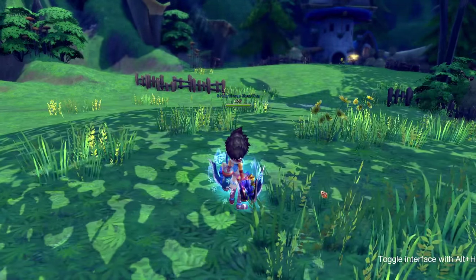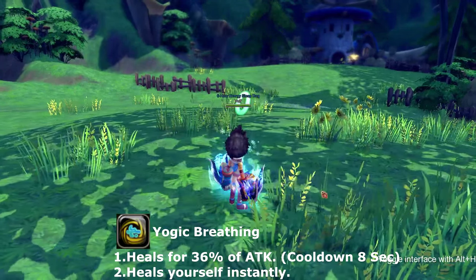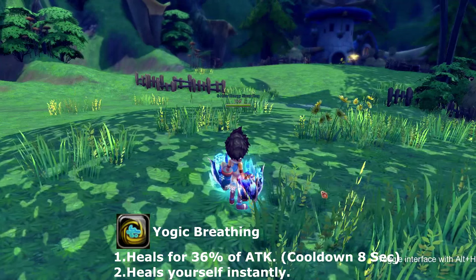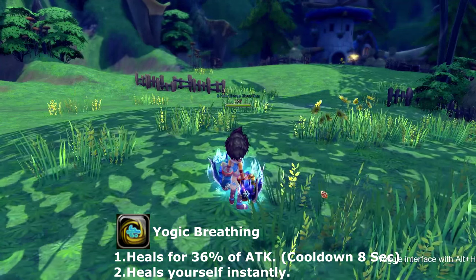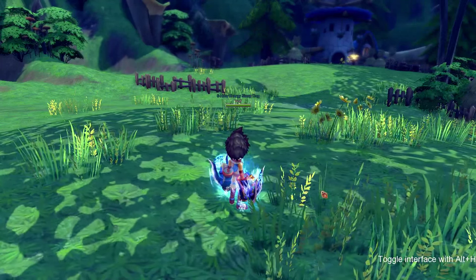Next skill is called Yogurt Breathing, and it only heals yourself. It heals you for 36% of your attack as an instant heal with no casting time. This skill goes on cooldown for eight seconds.